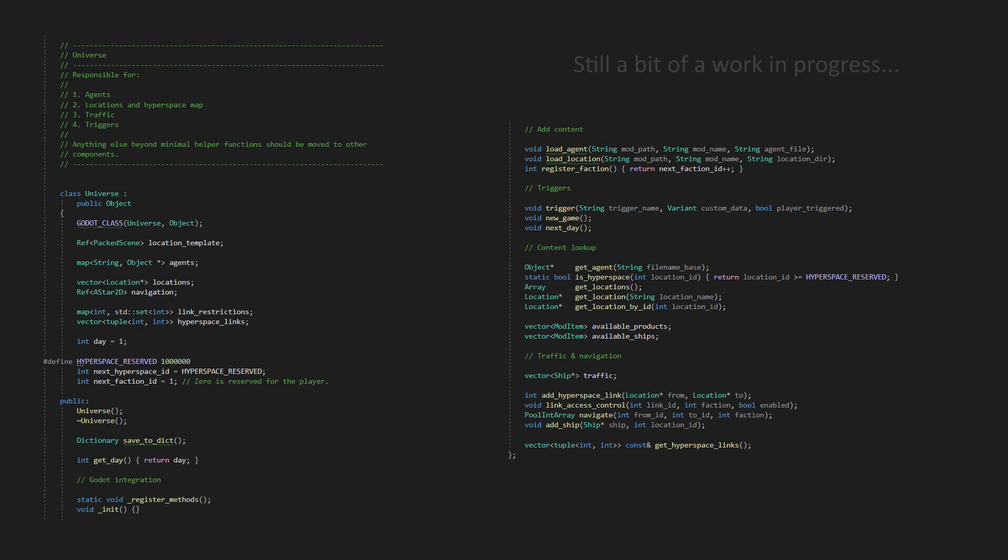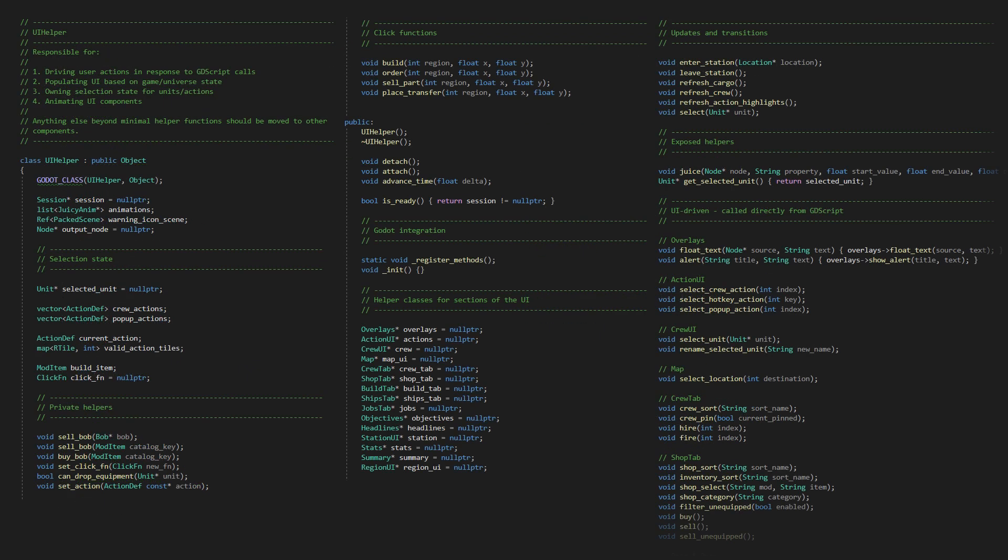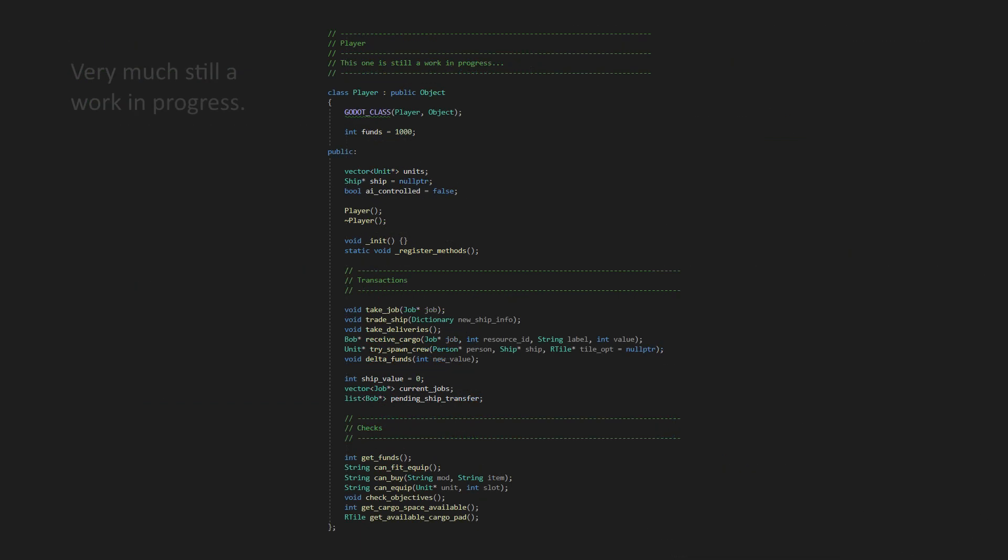The Universe is responsible for managing agents, locations, traffic, the hyperspace map, and sending triggers to all the mod scripts. The UI Helper manages selection state, animating UI elements, populating the UI from data, and handling user actions. And the Player class is responsible for condition checks such as winning or losing a battle, transactions, and of course holding your current crew and your current list of jobs.